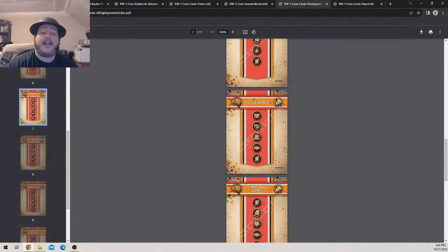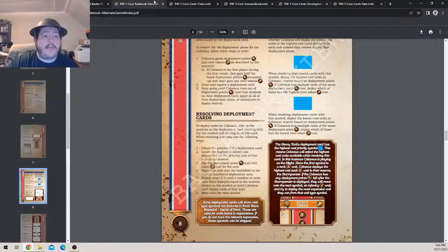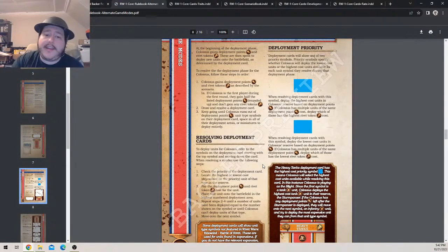Some deployment cards will show unit type symbols not featured in Battle of Rivet — these are used for units found in expansions. If you don't have the relevant expansion, those symbols are skipped. There are air unit symbols built into the Colossus cards in the base set — heavy and light air units such as a bomber symbol and a scout helicopter. Air plugs are also in the game, just like classic Rivet Wars had regular plugs and specific air plugs.